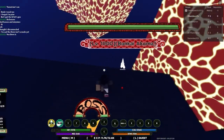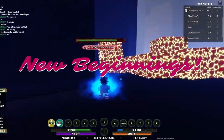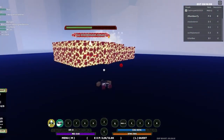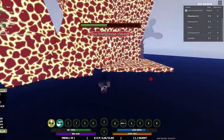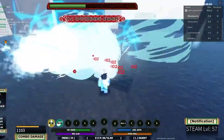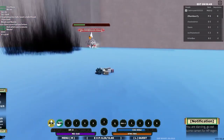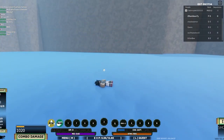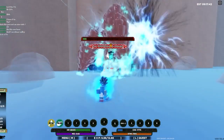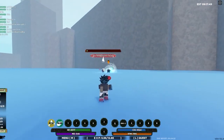The third code on this list is New Beginnings. Now this code is set to expire really soon, so redeem it as fast as you can or else it would be too late. Unlike the last two codes, New Beginnings actually gives you a determined amount of spins. When you redeem it, you will receive a whopping 200 spins, which gives you a huge chance of getting the bloodline that you want. If I were you, I would probably save up the spins until I have a thousand so I can get a rare bloodline.